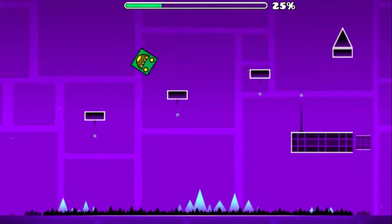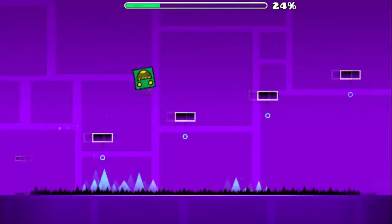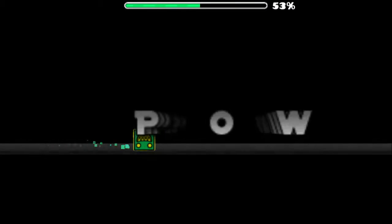Another flight of stairs — easy, right? Now this is where the game starts to get slightly more sneaky. If you didn't see, there's a spike on one of the platforms. This means that you'll have to stop jumping just before you jump onto that platform and drop down. This may take some attempts at first, but you'll get the hang of it.